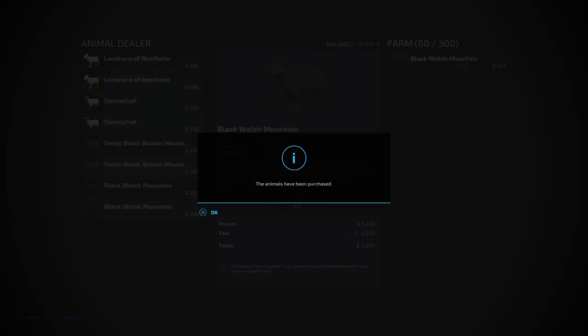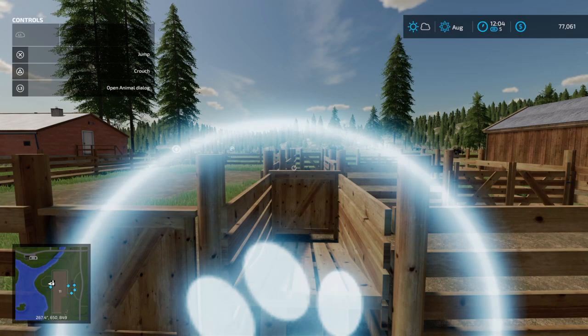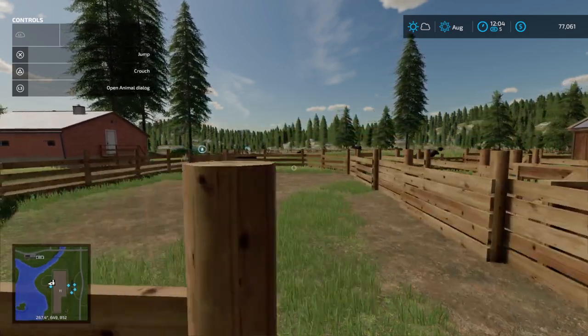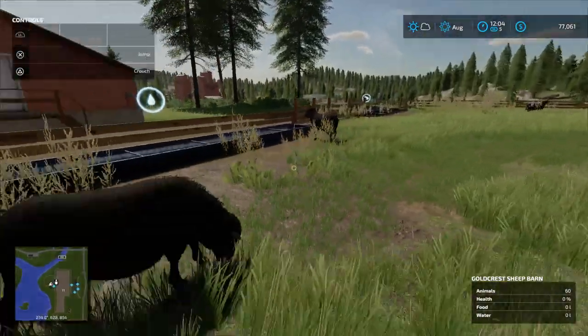Go to buy — it's going to cost us $32,394. Press yes. So basically you'll see down there it says price, and for 60 of them we're going to pay $4,200, because there's a $3,000 fee for delivery. Now we should have them — yep, there they are. Let me hop over. There's your sheep.